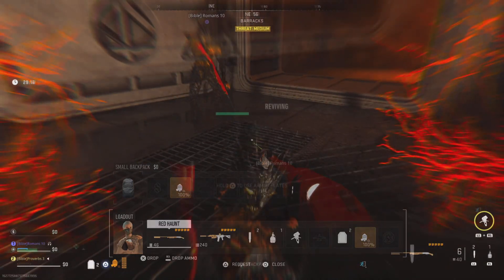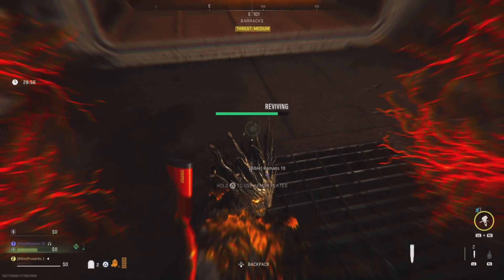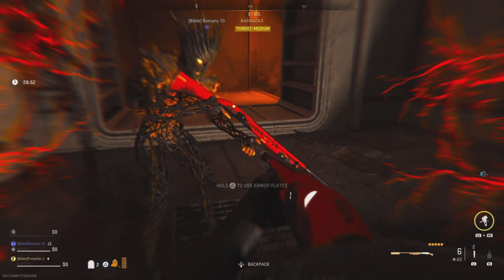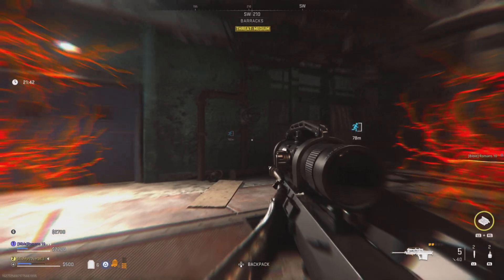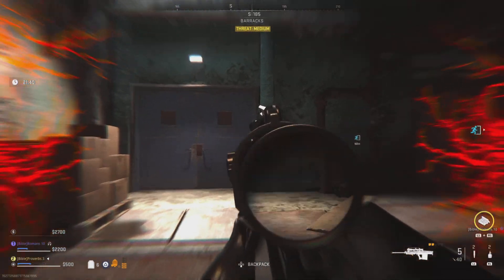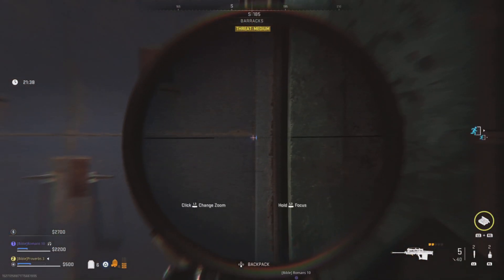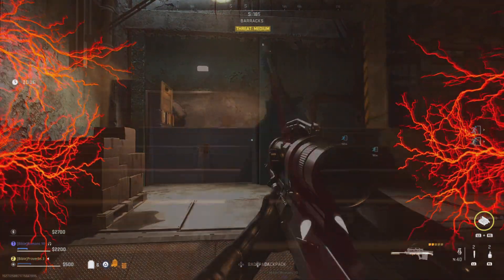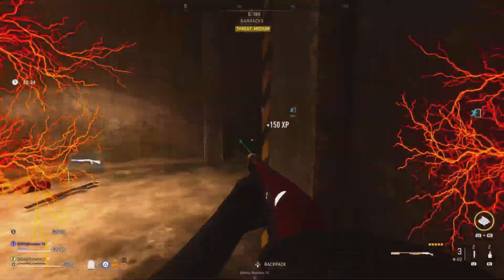Unlimited battle rage means unlimited tactical sprint and faster health regeneration. The downside of this glitch is the blur, but you can clear it up a bit by using a sniper — just aim down sight and hold focus for a second to temporarily remove the blur. If you take any damage, the blur will return.